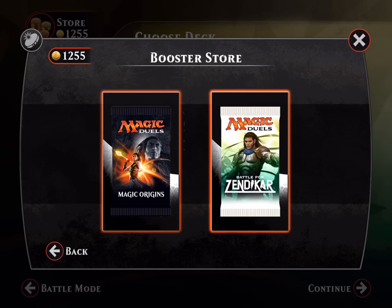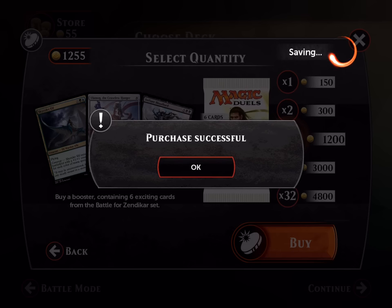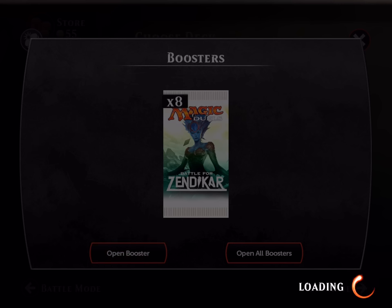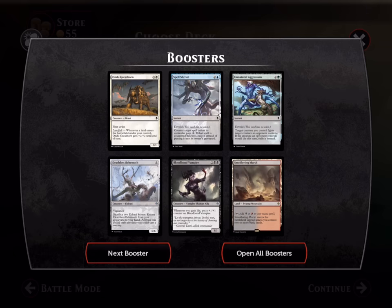We're gonna buy eight Battle for Zendikar packs and hopefully we pull something good. We already pulled Gideon so I don't know what else we can pull — maybe Kiora. I don't have a deck for Kiora, but it might be fun to make a new deck for her.